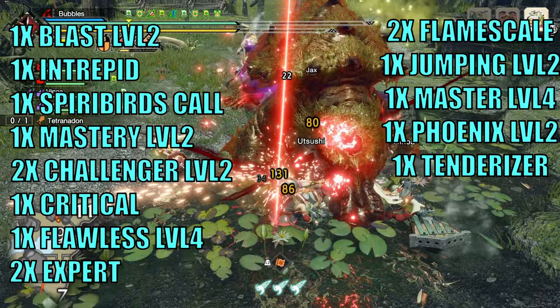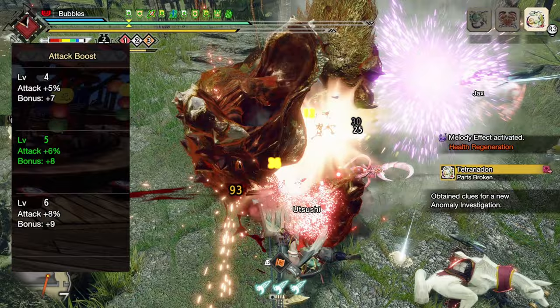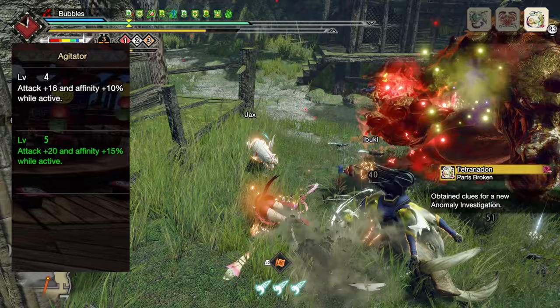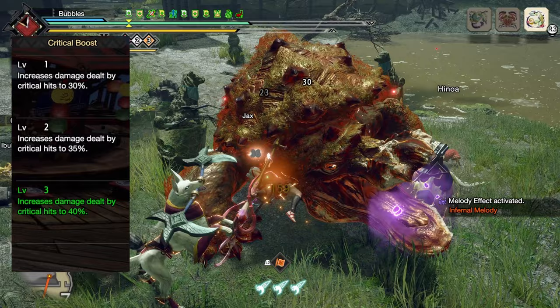Onto the skills: this set will give you level 7 Critical Eye for 40% affinity, level 5 Attack Boost for 8 raw attack and 6% more raw attack, Agitator level 5 for 20 raw attack and 20% affinity when the monster is enraged, Peak Performance at level 3 to grant 20 more raw attack while you are at full HP, and Crit Boost level 3 to change your crit multiplier from 1.25 to 1.4.